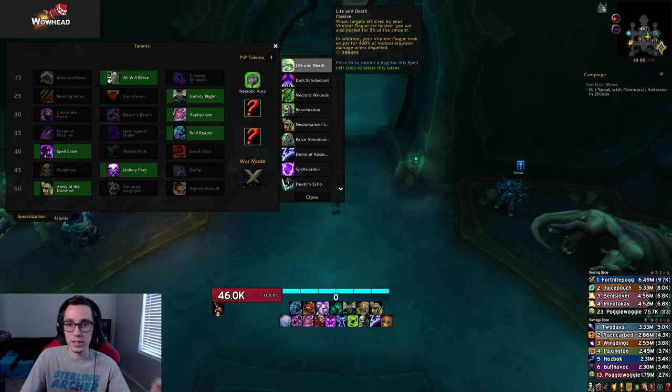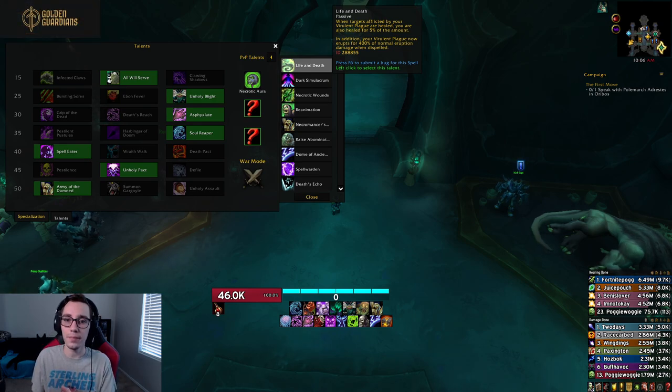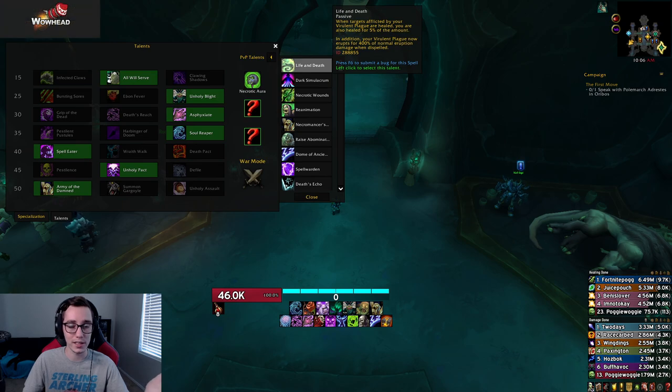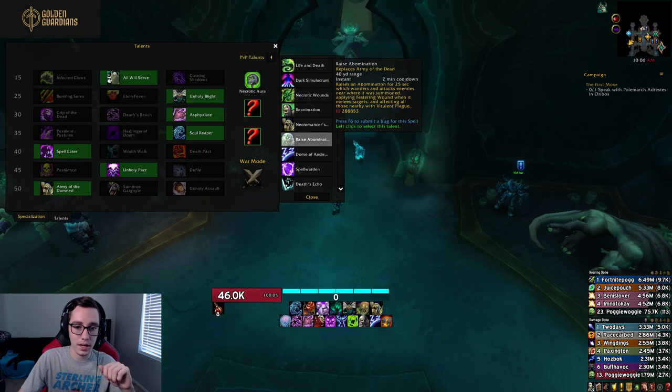Life and Death has been changed. Previously, when targets afflicted by your Festering Wounds were healed, you were also healed for ten percent of the amount. Now it's five percent, and your Virulent Plague erupts for 400 percent of normal eruption damage when dispelled. Previously you had to keep wounds on the entire enemy team, which isn't realistic — wounds are meant to be built up and spent, not left on everyone. Changing this to Virulent Plague makes it much easier to maintain across the team, though the healing reduction to five percent may impact its effectiveness.